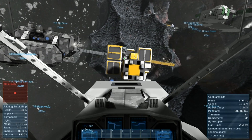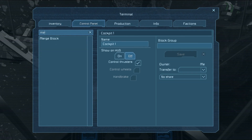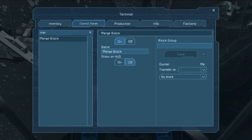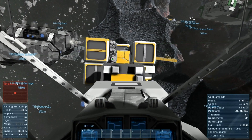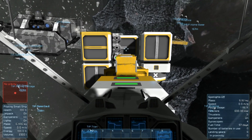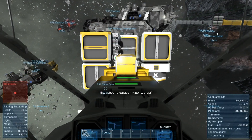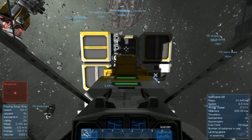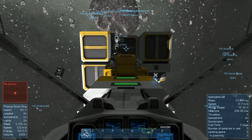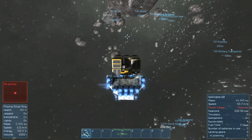Now we need to go up here. We're going to have to turn our merge block back on and then we'll connect with our welding ship. Go to the control panel, merge block on. Transfer to me. Everything is the way it's supposed to be. Now we can reach the Titan with lightning speed - well, more speed than we had before at least, because we were on this big old space tug.